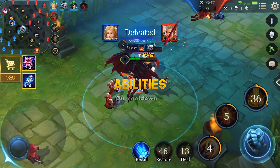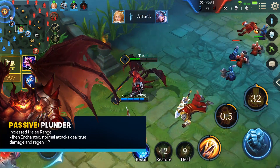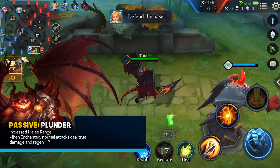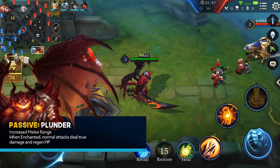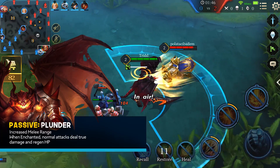Let's dive into Maloch's abilities. Plunder is his passive and gives Maloch a longer range than other melee heroes. In addition to this, when his weapon is enchanted, his normal attacks deal true damage instead of physical and restore 2% of his missing HP.